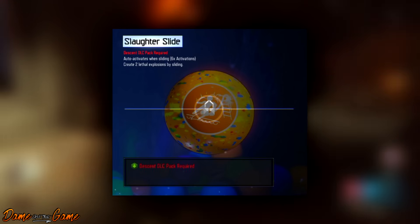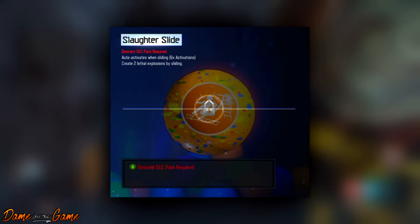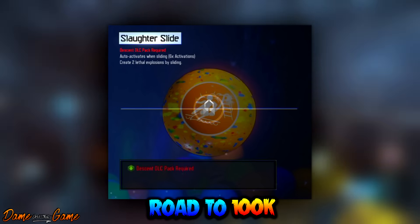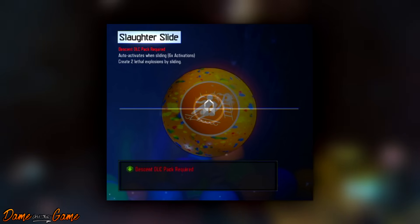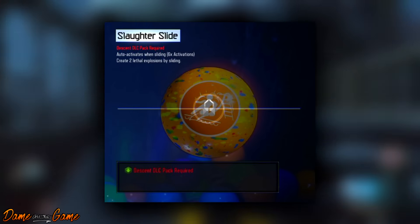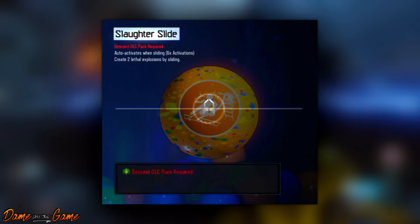The next Gobblegum is what some people are calling the new Banana Colada Gobblegum. It's called Slaughter Slide. This auto-activates while sliding — you can activate it a total of 6 times, and it creates 2 lethal explosions by sliding: one when you start and one when you finish. I don't think this looks anything like Banana Colada — it's more like the Sliquifier combined with the ability to slide faster and further. This reminds me of PHD. Combined with Danger Gloos, that's basically PHD — dolphin dive onto the floor and it explodes. We've basically just got PHD back.